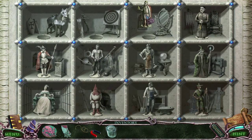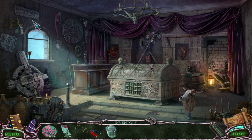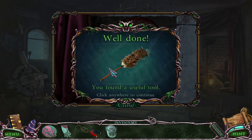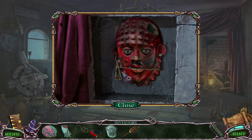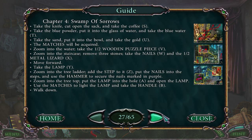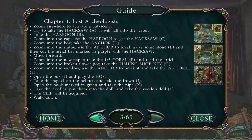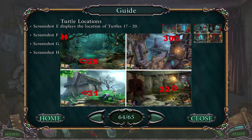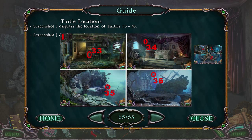Still need to find that turtle. These turtles have been well hidden. This looks like a brush, and the mask is missing an earring. Turtle, where are you hiding? I don't want to use the guide again to find the turtle, but if I must, I must. Getting very close to the end of the game — within about five screens. Turtle's on the curtain.